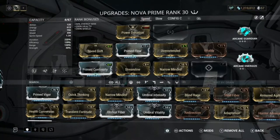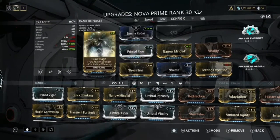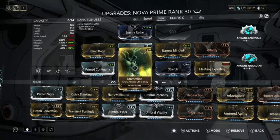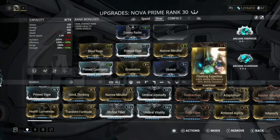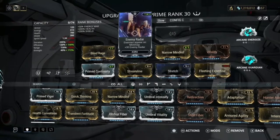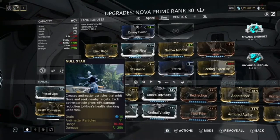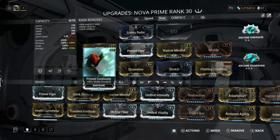For the slow build it's kind of similar. I have Enemy Radar to see enemies, Blind Rage for strength, Prime Continuity for duration, Streamline for efficiency, Prime Flow for energy, Narrow Minded for duration, Stretch for range, and Exilus for free mod capacity — so we are not running negative efficiency. Vitality for health. I also have Arcane Guardian here which pairs really well with Null Star since we're already getting damage reduction and we'll get more armour on top.